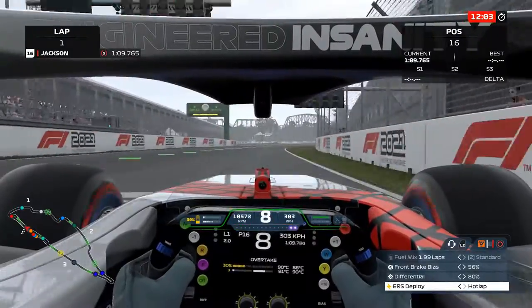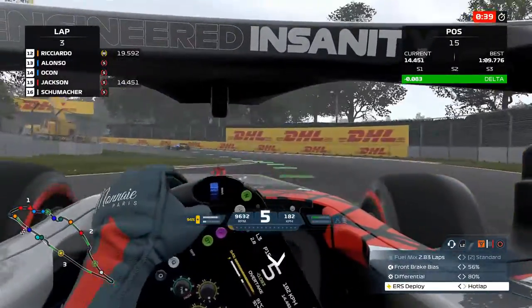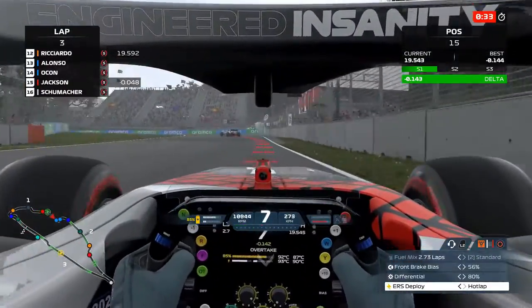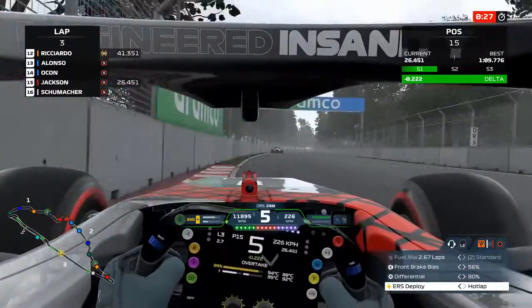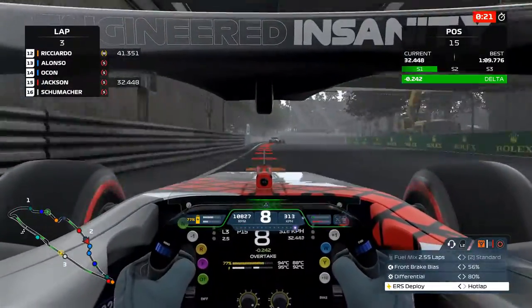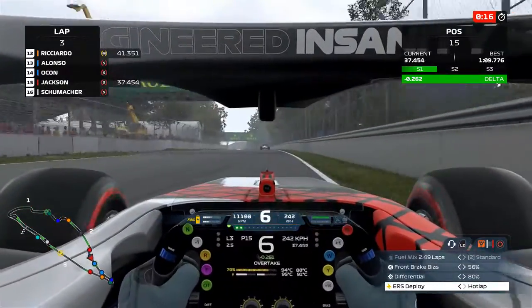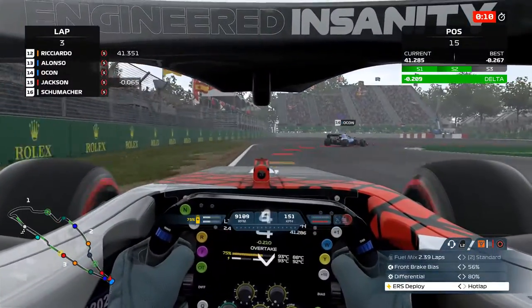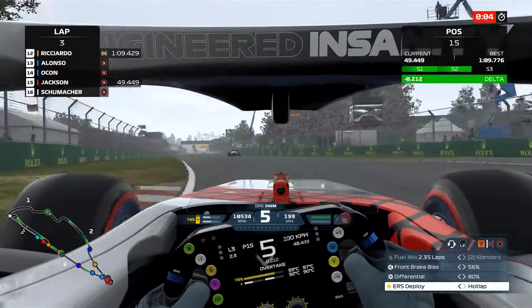So yet again, we give somebody else a tow. Our lap again isn't as good as it was in practice, 109.8. We know that there's a little bit more pace in the car. I need to find it through Sector 1. I'm very slow through the first few corners, especially this chicane here. I always get the braking point wrong, and I don't turn in early enough. And then the chicane that follows is just as bad for me. We end up getting a little bit of a tow from Esteban Ocon, and right behind us again is another one of the Alpine cars.